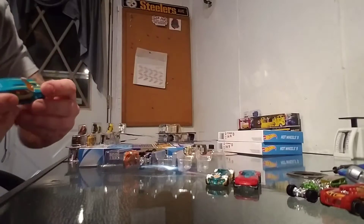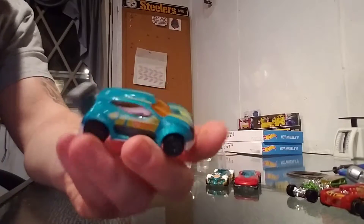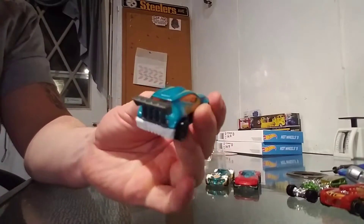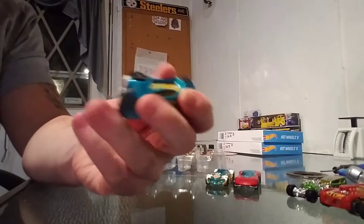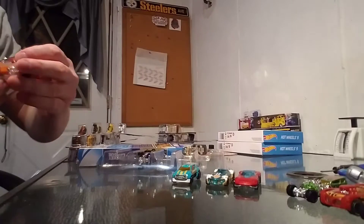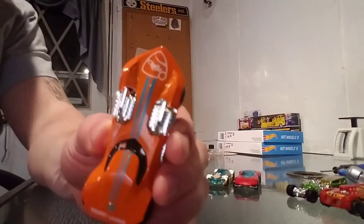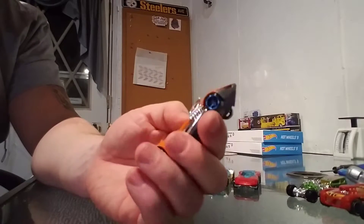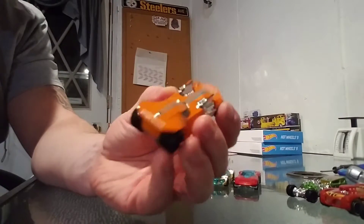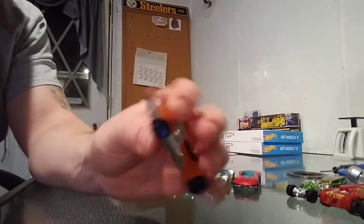And then here is the Fast Forward. And here's your Twin Mill Three, with actually pretty sweet orange color on those wheels. And that's ample - that's a nice piece right there.